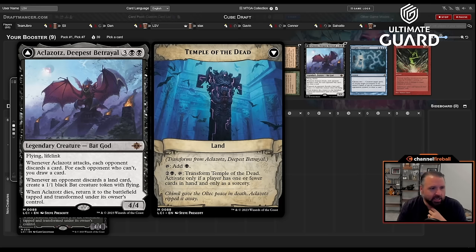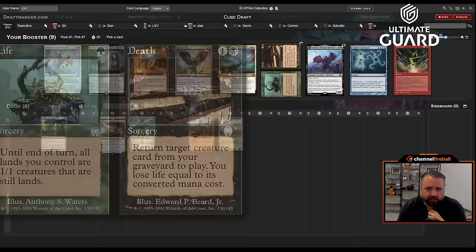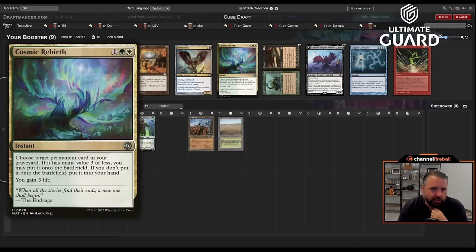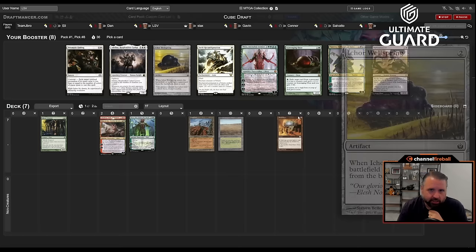Oh, Akoum's Deepest Betrayal — not bad. Three black-black, four-four flying lifelink, and when they attack they discard a card and you sometimes make a bat or draw a card. There's also Mind Stone, which is actually looking decent here, passing up on Baleful Strix, Life // Death, Cryptic Command. There's also Touch the Spirit Realm — I have the Savannah. Also Cosmic Rebirth, but it's not that good with all these four-drops. I'll just take Mind Stone.